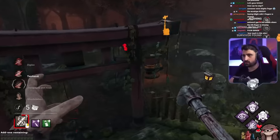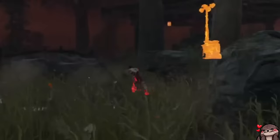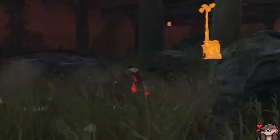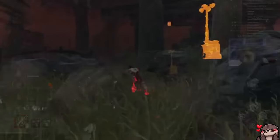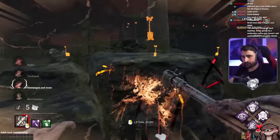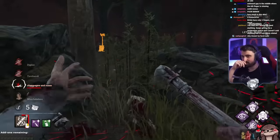The add-on triggers when you start — yeah, like this, like this, like this. Heads up, this Ada right here has Dead Hard, and she has no windows nearby to use it. But even if she did, it doesn't matter because I know 100% that she's exhausted, and I don't need to play around any exhaustion perks for the rest of this chase. That was nice. Damn, these add-ons are stupid.